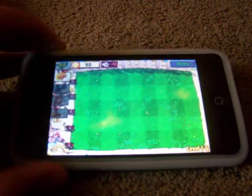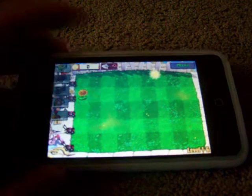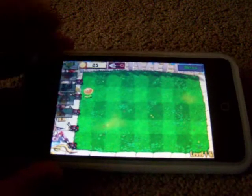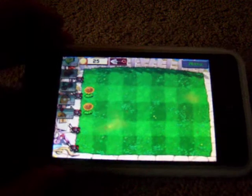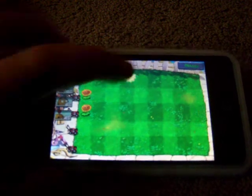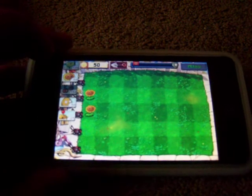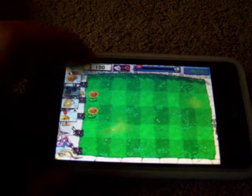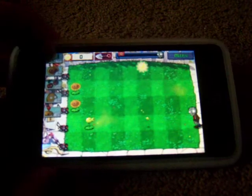I'll resume the game I have going now. You make sunflowers to get sun, and you need sun to build other plants. I'll show you what a peashooter does in a minute. A peashooter is the very basic defense. And then there's the potato mine and the walnut wall. Like, there's a zombie. I'm going to kill it with a peashooter.